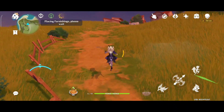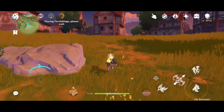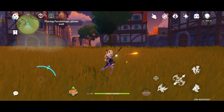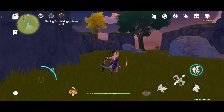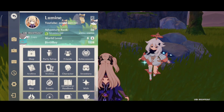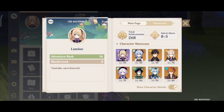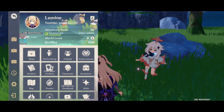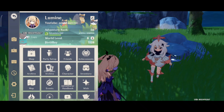You can't custom edit your name anymore and also your signature. I don't know if this is intentional or a bug — I hope it's a bug. It's been eight months since we had the option to change our name, unlike in other games where you need to purchase an item to change your name. I hope they don't do that because it sucks, but it's for money so you can't really blame them.